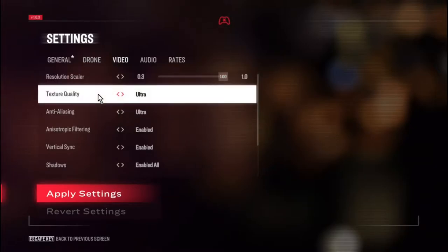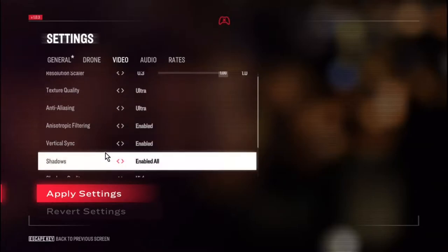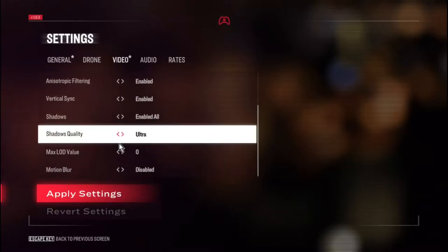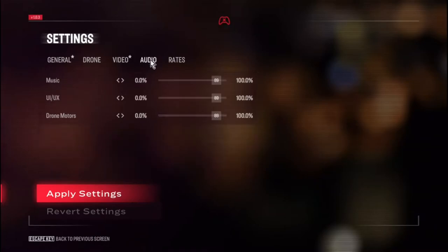Resolution, all the way to max. Ultra textures, ultra anti-aliasing, anisotropic filtering enabled, vertical sync enabled, shadows enable all, shadow quality bumped up to ultra. Motion blur disabled — very good, very good game for having this disabled from the start. Audio settings: we just have music, UI, UX, and drone motors audio — your simulated drone motors.